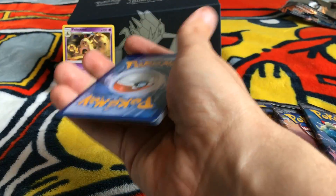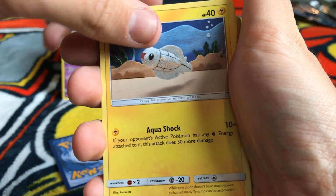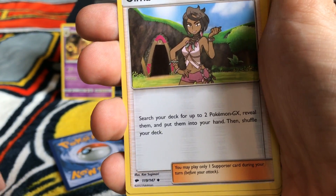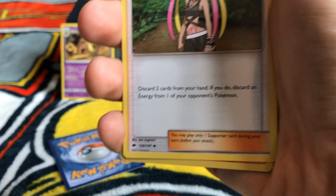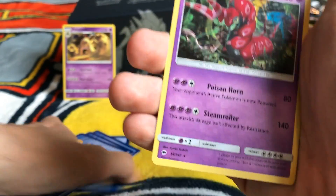Pack number two. We have Oddish, Tynamo, Mudbray, Stufful, Noibat — Stufful and Noibat right after each other — and Olivia, I know someone who's going to like that. Lunatone, Clumeria, a reverse Persimian, and a regular rare Scolipede. Not a bad card, but not what I'm really looking for.